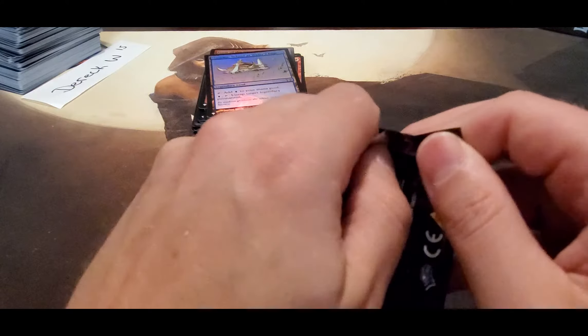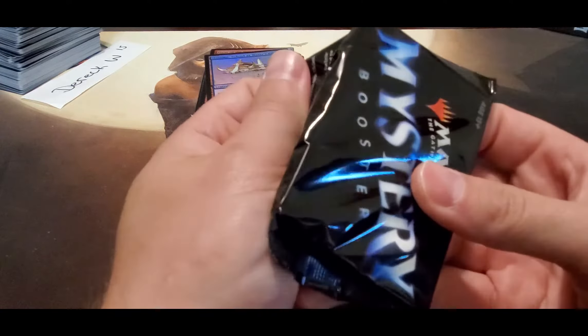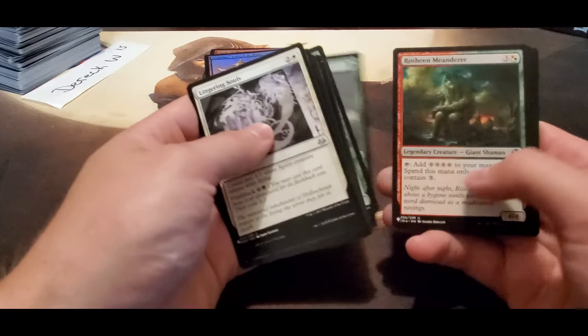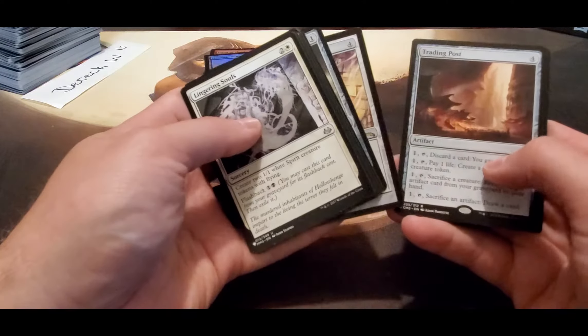Last pack of this box. These boxes have some little value here and it does add up, but it's not really what you're looking for. You want to keep it with your Demonic Tutors, Heuristic Study, Teferi's Protection, Mana Crypts — all the big trading cards.